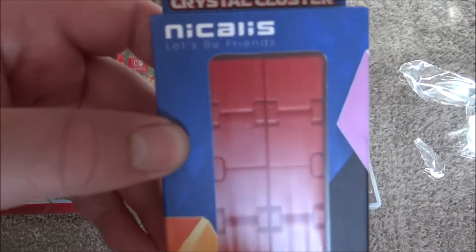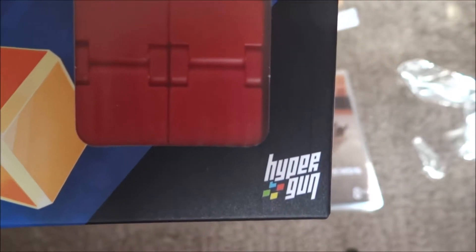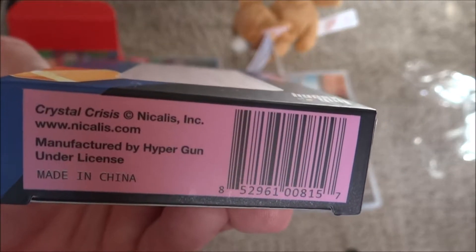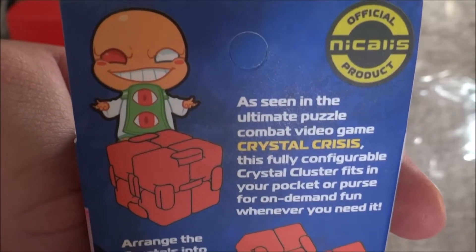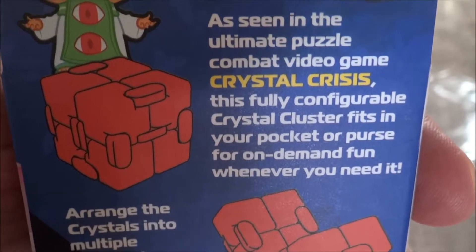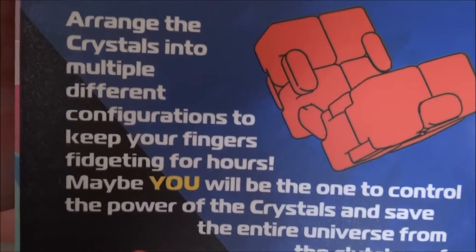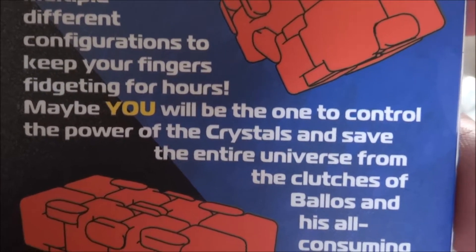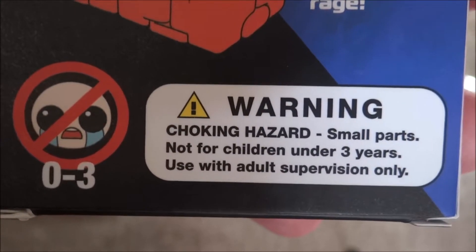Here is the crystal cluster. 'Let's Be Friends' is what it says on the package. By Hypergun, it looks like. Official Nicalis product — as seen in the ultimate puzzle combat video game Crystal Crisis. This fully configurable crystal cluster fits in your pocket or purse for on-demand fun whenever you need it. Arrange the crystals into multiple different configurations to keep your fingers fidgeting for hours. Maybe you will be the one to control the power of the crystals and save the entire universe from the clutches of Balos and his all-consuming rage. Choking hazard — small parts, not for children under three years, use with adult supervision only.